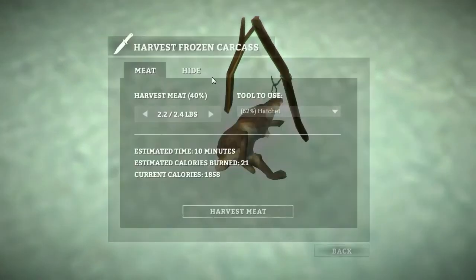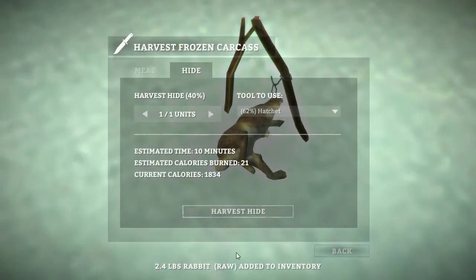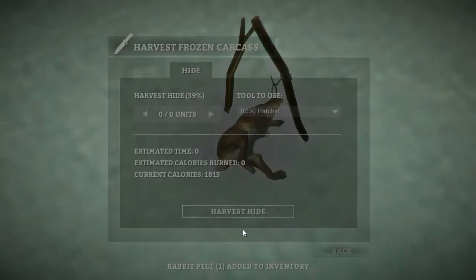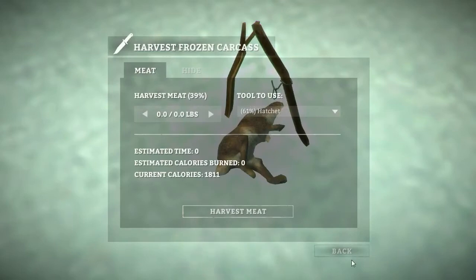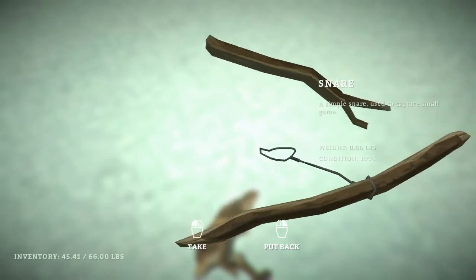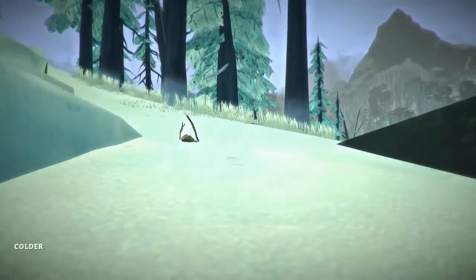I've got a rabbit! All it is is meat and hide — not very much meat either. Harvest the meat. I'm going to have to repair this hatchet because I've been using it so much to harvest meat. Harvest the hide. Did the snare get damaged? Is it a one-use deal? Do you need more gut every time? Looks like I can reset it. We've got two rabbits total — we're working our way up towards rabbit skin mittens.